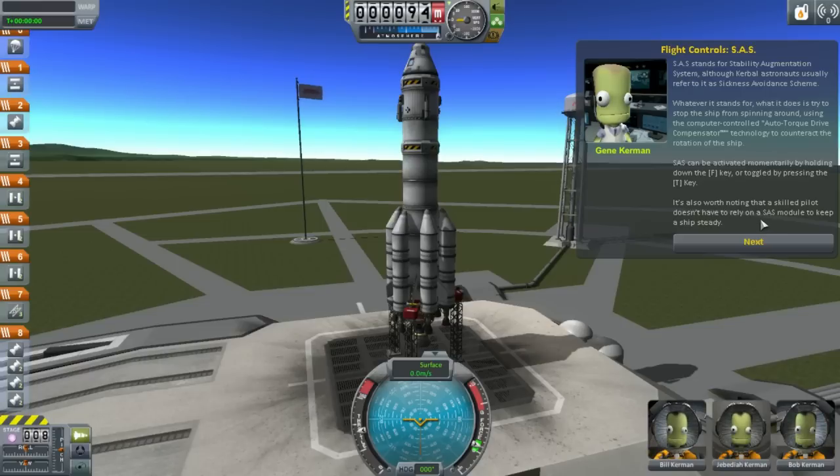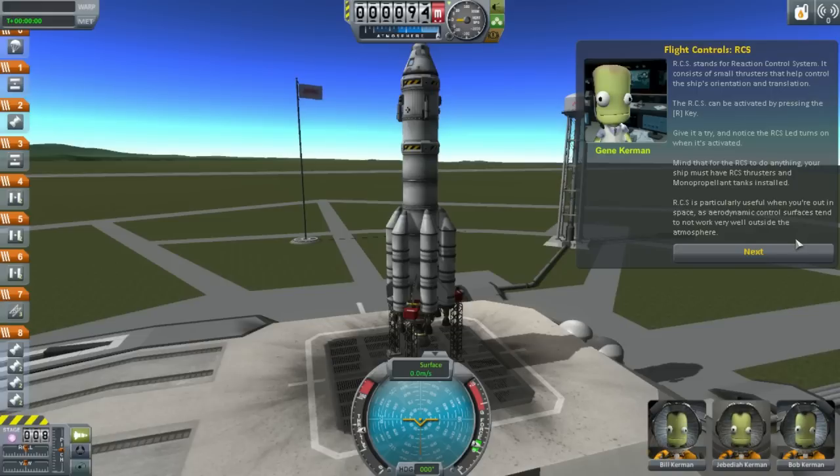Let's look at the rest of the flight controls. SAS stands for Stability Augmentation System, although Kerbal astronauts usually refer to it as Sickness Avoidance Scheme. Whatever it stands for, it tries to stop the ship from spinning around using a computer-controlled auto-torque drive compensator. SAS can be activated momentarily by holding down F, or toggling it with T. Something tells me I'm going to be using that the entire time. A skilled pilot doesn't have to rely on SAS to keep the ship steady — well, I am farthest from skilled.